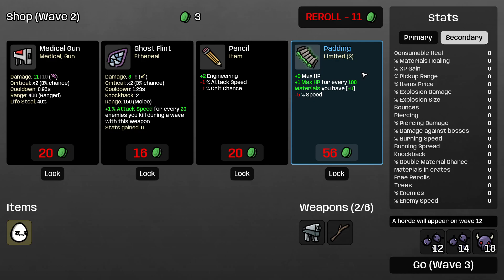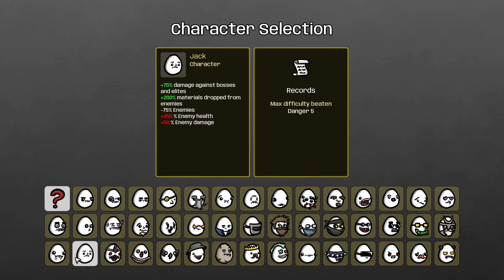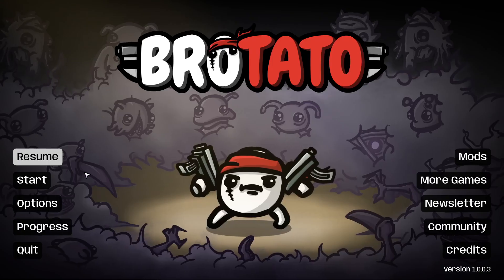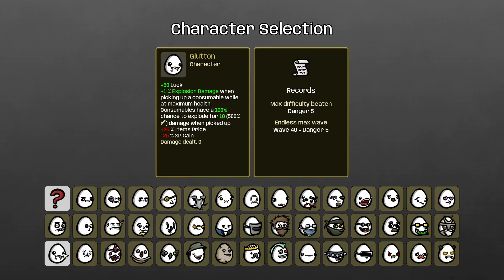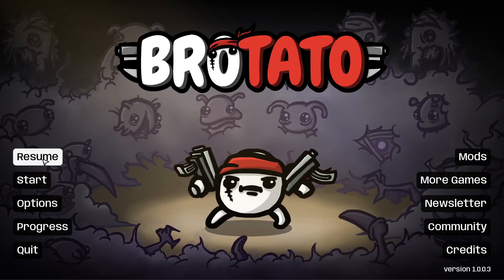Pickup range defines how far from you you can grab materials, crates, and fruits. I usually don't take pickup range unless I'm playing Gluten — I take at least 30% pickup range on him so I can grab fruits from afar, heal myself, and explode. If you're playing melee characters you can take some pickup range, but don't overdo it. The only two characters I really take pickup range on are Gluten and Chunky.